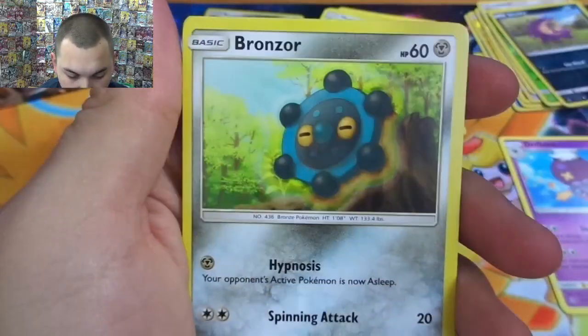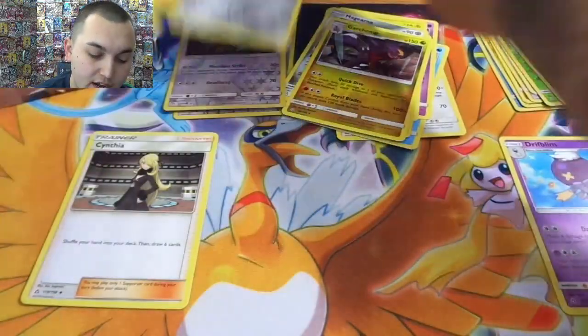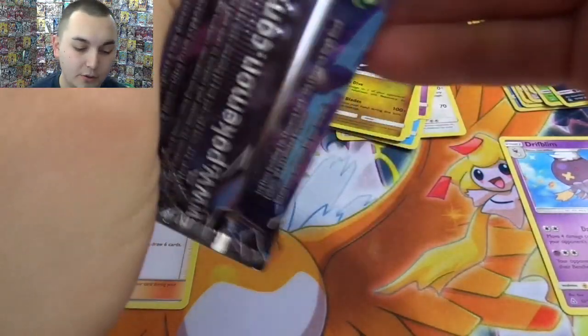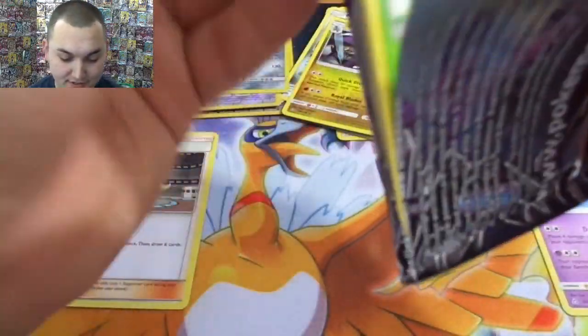Alolan Sandshrew, Alolan Vulpix, Bronzor reverse, Typenull — pretty cool. And a Heat Rotom. So that was good — we did get a hollow rare and a reverse hollow rare all in the same pack. And we got our stage one for Garchomp, although we're like halfway through the box and we have zero ultra rares.